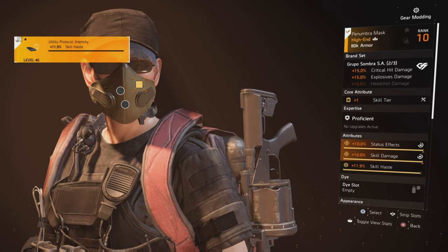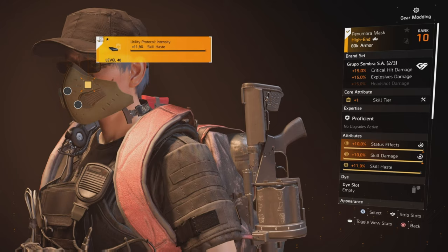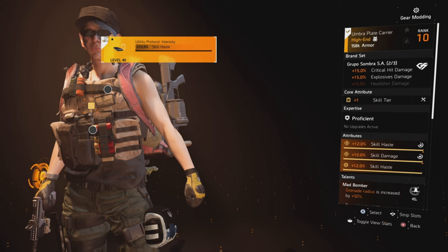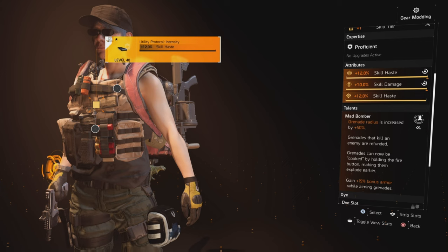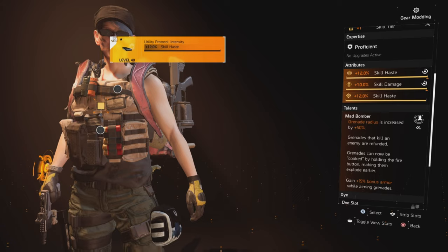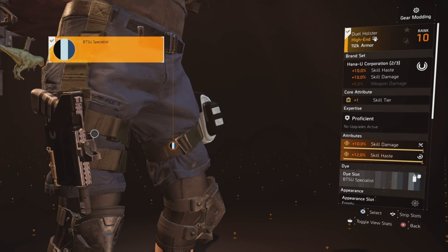My mask is a Grupo Sombra mask with status effect and skill damage, and I have a skill haste mod on it. My chest piece is also a Grupo Sombra with skill haste and skill damage, rolled with a skill tier and the Mad Bomber talent. Grenade radius is increased by 50%, grenades that kill an enemy are refunded, grenades can now be cooked by holding the fire button to make them explode earlier, and I gain 15% bonus armor when aiming grenades.